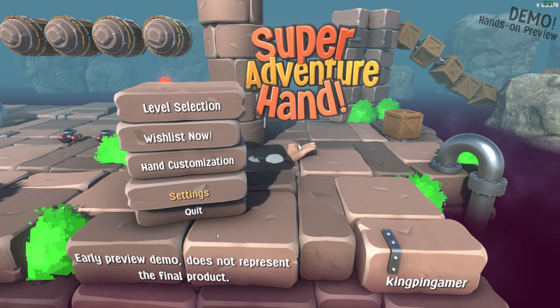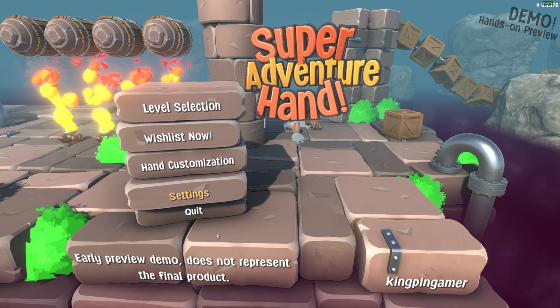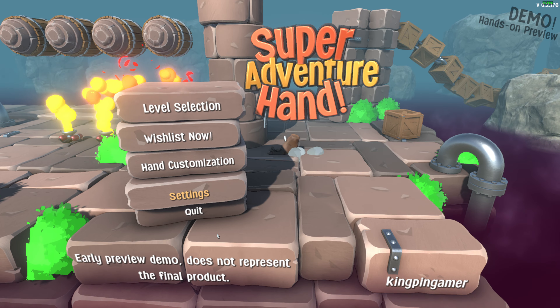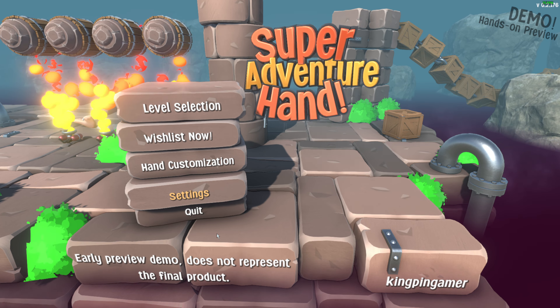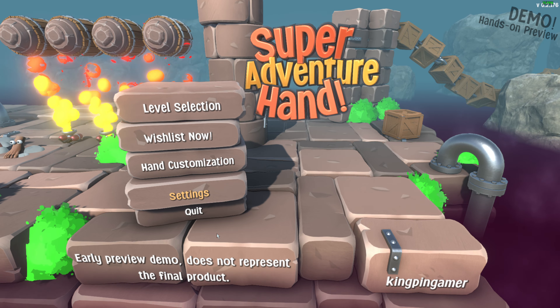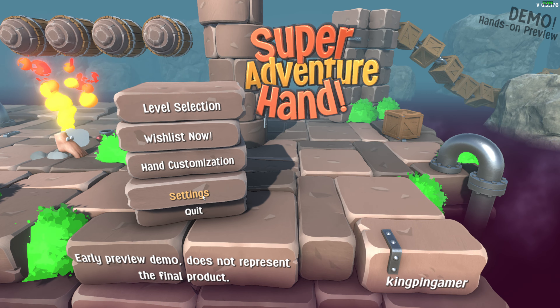Welcome back guys! Today we'll be checking out Super Hand Adventure. This is a 3D platformer game where you play as a hen — yeah, kind of like that thing in the Addams Family.